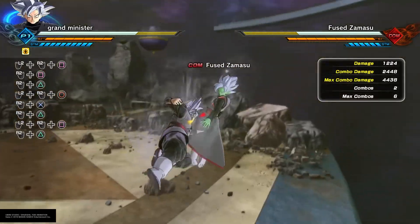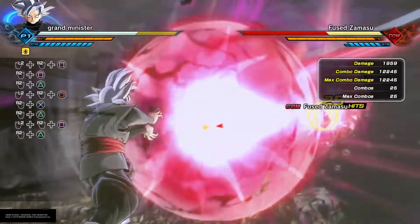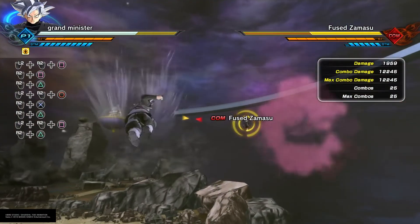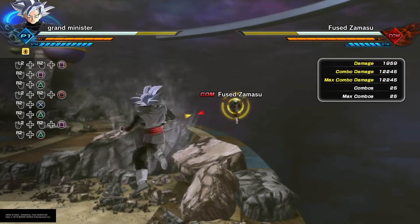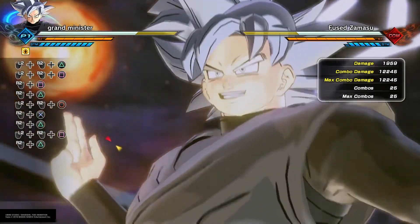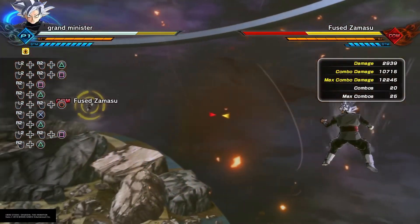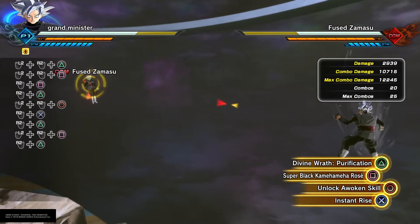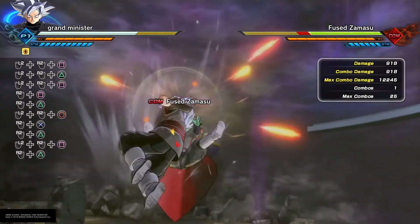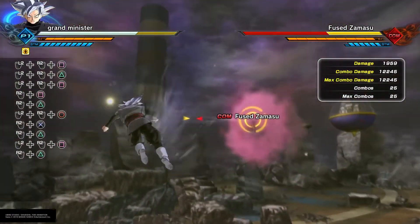This is Super Black Kamehameha Rosé — as you can see, it takes away nearly two whole health bars. And this is Divine Wrath Purification. So basically, as you can see, the max combo damage coming on the entire Rosé does about 12,000 combo damage, which is about the exact same.